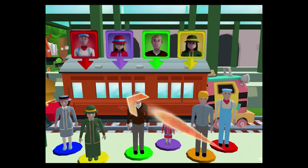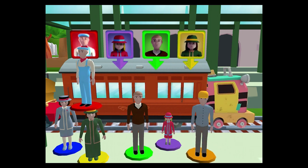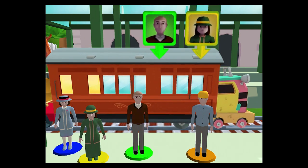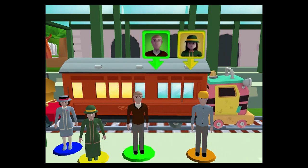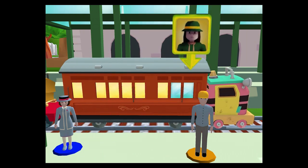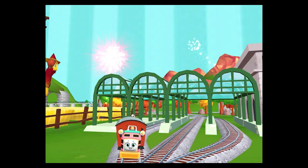Help the passengers board the carriage! Drag each of them to the square with a matching color! Well done! Super cool! Great! Thanks a lot for your help!